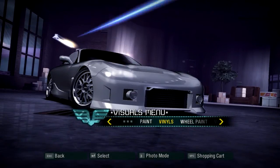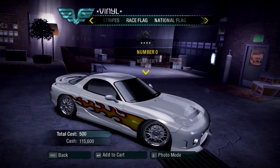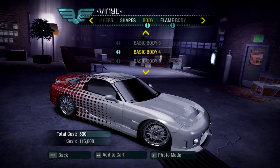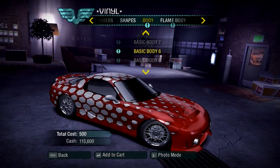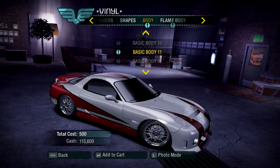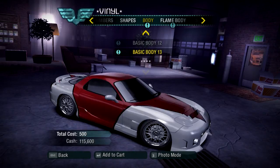So there we go, that's all we really need to do with the RX-7. You could tell me what you guys want as far as vinyls. Honestly, the vinyls that look the best are the basic body vinyls — these are the only vinyls I would actually be fine with. I'm just scrolling through all the ones you guys may want me to put on. You can see the numbers at the top, so if you want to suggest what basic body vinyls to put on, be sure to leave it in the comments. Other than that guys, if you enjoyed this video leave a like. I'll see you guys next time. Goodbye.